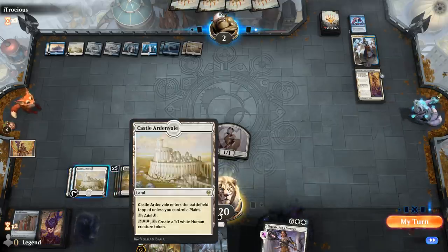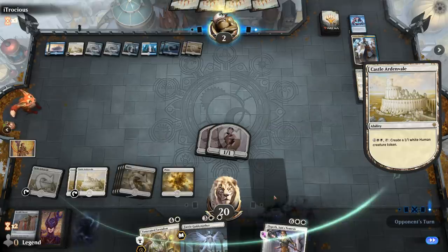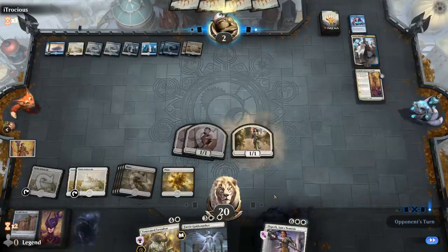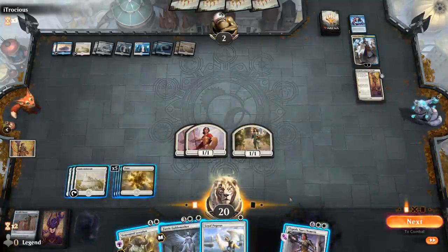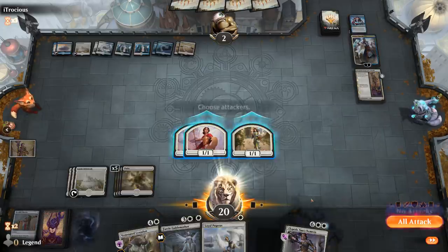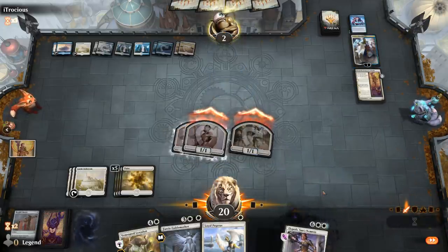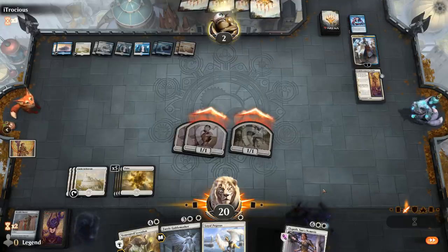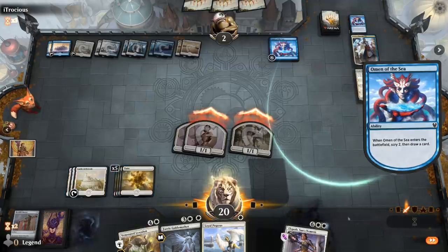No real reason to put anything on the stack — don't want them gaining life with Absorb. Sometimes the best play is to do nothing and activate Castle Ardenvale. Definitely a great tool against control decks.